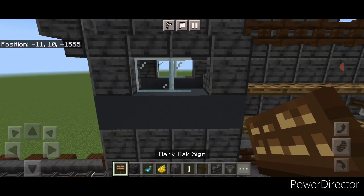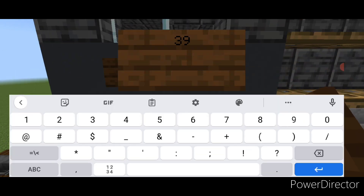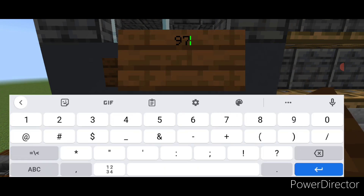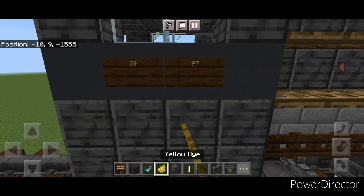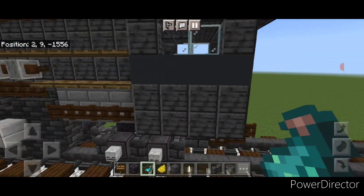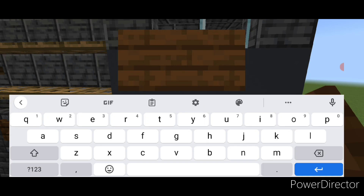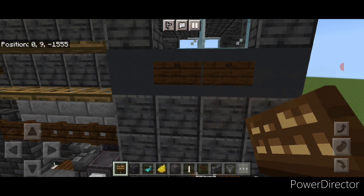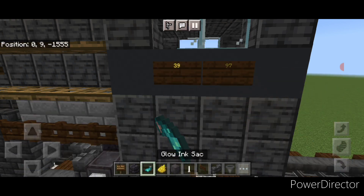Under the window put a dark oak sign with '39' and another sign with '77', hit them both with yellow dye and a glowing sack. Do the same on the other side — a sign with '39' and a sign with '77', hit both with yellow dye and a glowing sack.